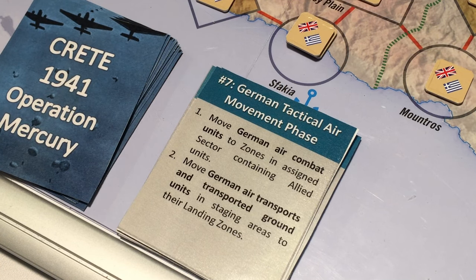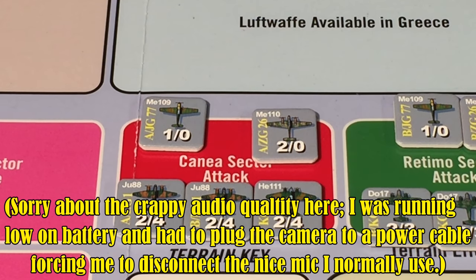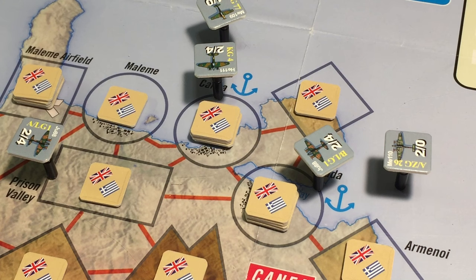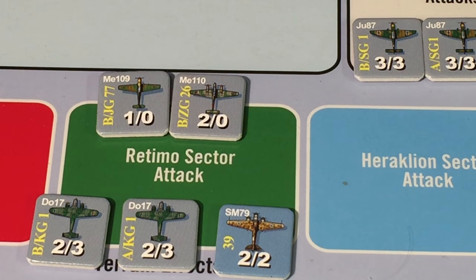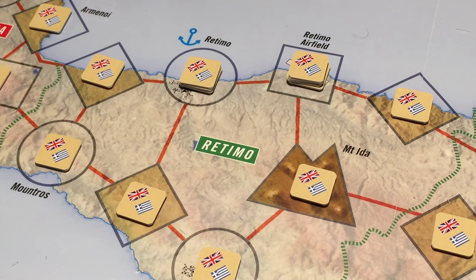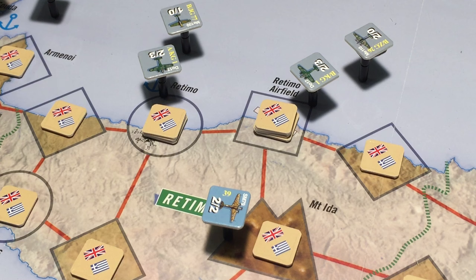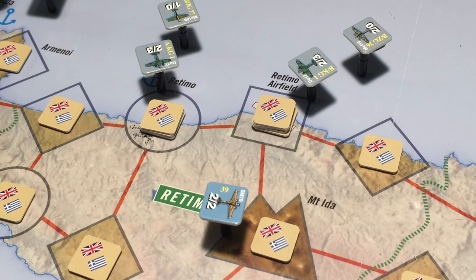Now we go to the German tactical air movement phase. We move German air combat units to zones in assigned sectors containing allied units, and air transport units with ground units to their landing zones. In the Kania sector we assign attacks on Kania and Suda, accompanied by fighters in case the Royal Air Force shows up, with a Junkers 88 attack at Prison Valley. In the Retimo sector, the Italian bomber unit attacks Mount Ida and German bombers escorted by fighters attack Retimo Port and Retimo Airfield.